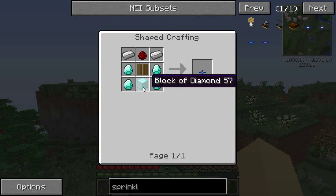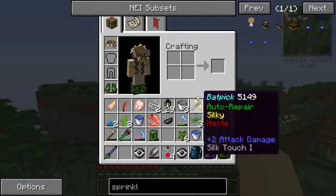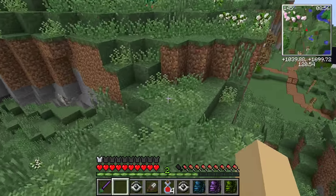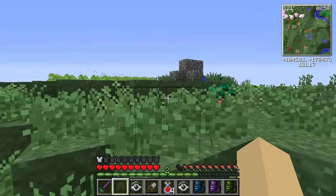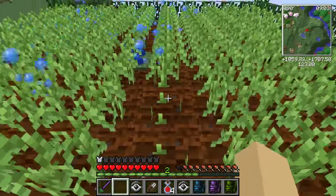Look at this — a block of diamond is needed, plus four extra diamonds, to make a sprinkler! I hadn't realized what a huge expensive present he had given us, because that is not cheap at all. And our soybeans are done — yes, come to me little soybeans!